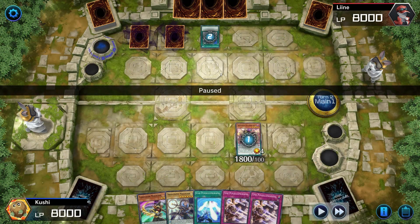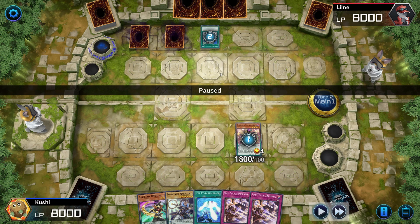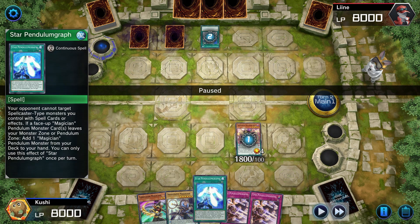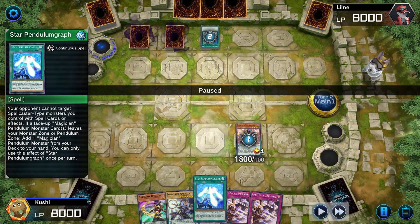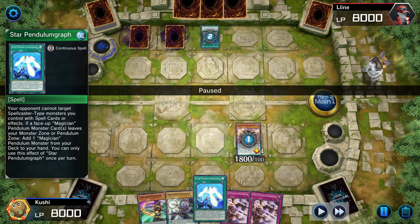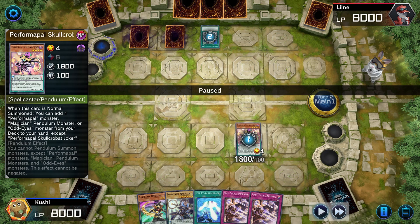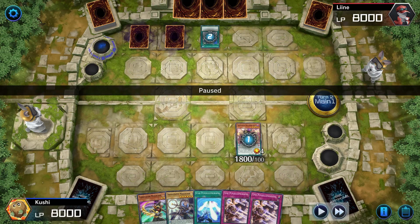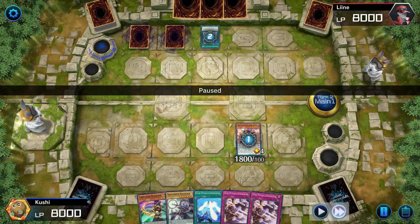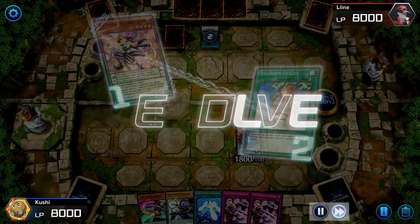I actually misplayed here — I was so excited to draw something good that I just activated Joker right away and it got negated. What I should have done was activate Star Pendulum Graph first, because that card prevents your opponent from targeting spellcasters with spell card effects. So they wouldn't have been able to negate Joker that way. I should have activated Star Pendulum Graph first and then activated Joker — I just forgot.